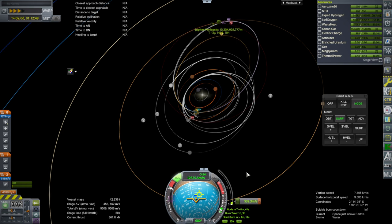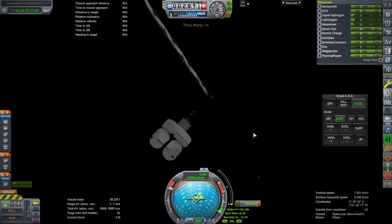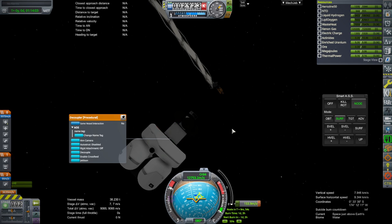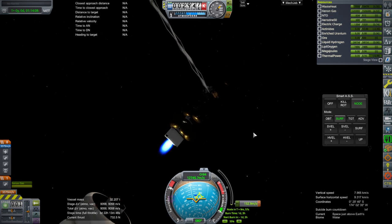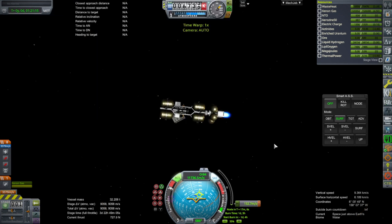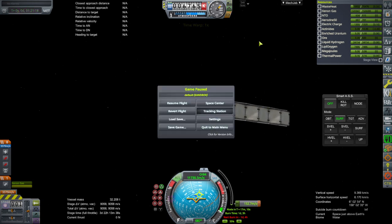One of the delaying factors for episodes is that I need to make a few models here and there. Somehow we ended up with 154 less. Even though it seemed like we had enough — I guess that's what the ion engine is for. It's doing that thing where it's not providing delta-V during time warp, even though it's supposed to be able to do that. Let me go to the tracking station and come back.